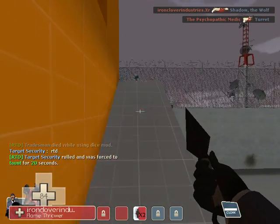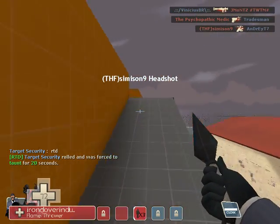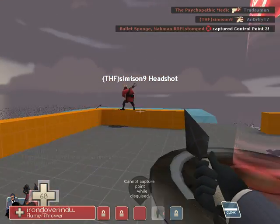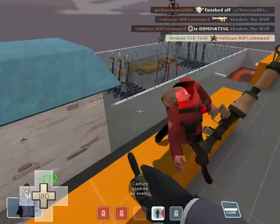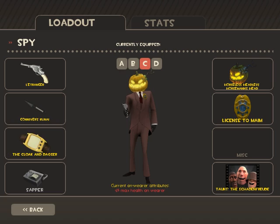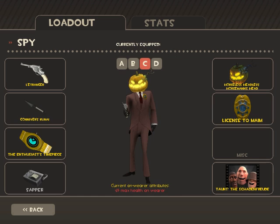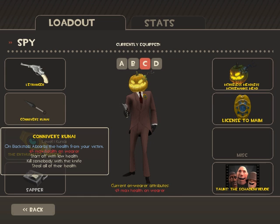Moving on to the knife I have, the Connivers Kunai — it's a bit of an interesting knife. First of all, you have 65 less maximum health. However, when you backstab someone — actually, I'm pretty sure whenever you just hit someone with a knife, you absorb some health. You absorb health equal to the damage you do, I think.